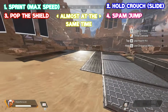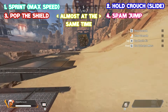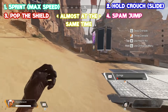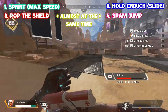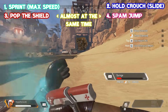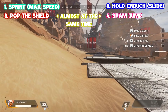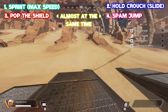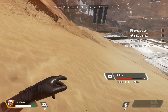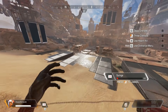Start sprinting, then hold crouch — as soon as you start sliding, pop your shield and immediately start spamming jump. While doing all of this you have to keep holding crouch. Usually you slow down faster than the healing ends, but since you have 25% extra speed on healing, you will be able to finish the shield cell quicker than you actually slow down during bunny hops. Keep in mind that you can't bunny hop uphill — it has to be on a straight surface or downhill — and it takes some time to practice.